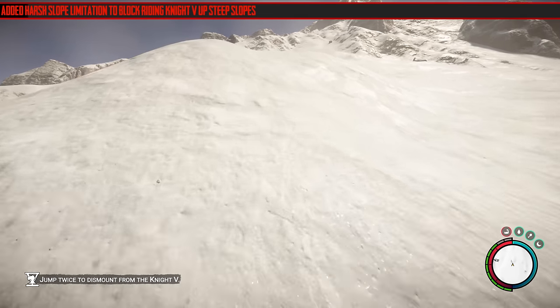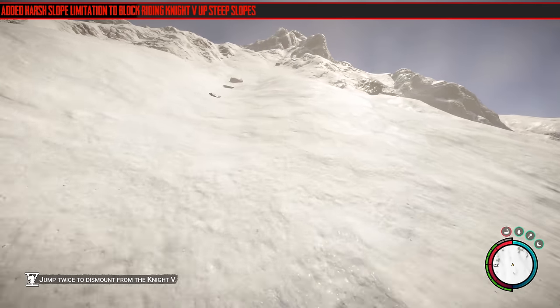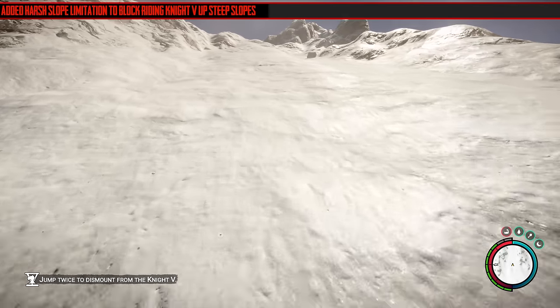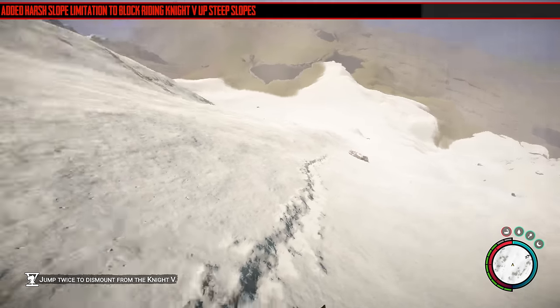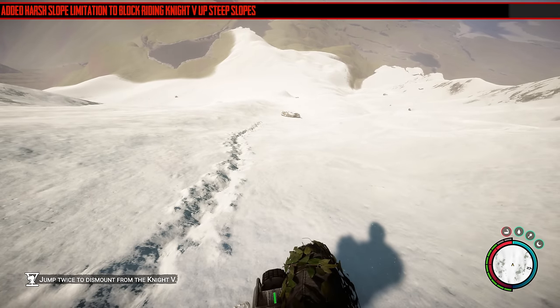They've added a harsh slope limitation to block riding the Night V up steep slopes. I did a test — it still can go up pretty steep slopes, and I went up the big mountain in the middle of the map, but it does reach a point where it just stops. It doesn't slow down, it just stops. I tried turning it around and reversing up to see if we could glitch it that way and it just didn't move. So they're already nerfing the Night V — it's probably to stop people glitching.